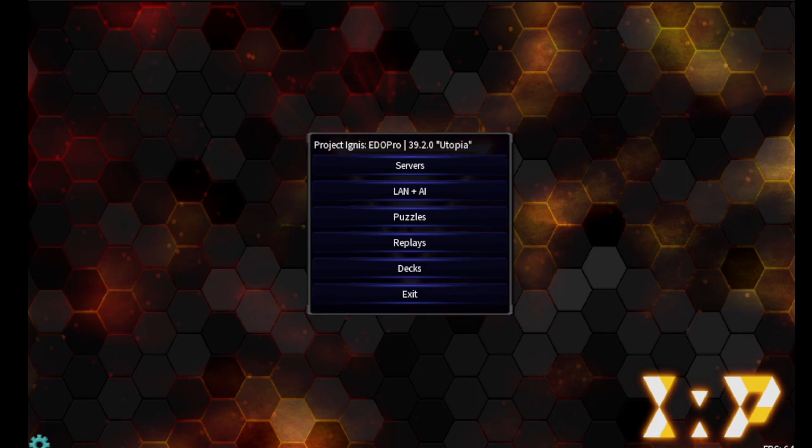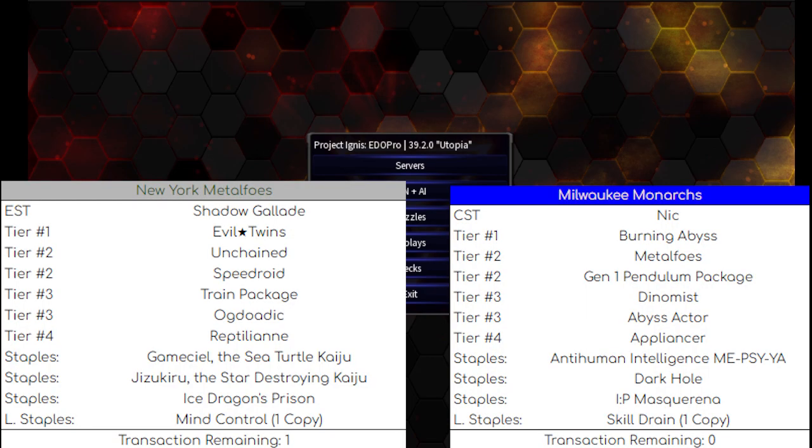If you check out ChewingCB's channel, you can see we are fighting Coach Nick in the Milwaukee Monarchs. It's Pendulum Day - we've got Burning Abyss, a full Metal Foes package, Electromite plus Messiah as a mini Macrocosmos for spells and traps. That was a big issue for us. We have Kaiju, Slumber, IP Masq Arena, and Skill Drain - which is not at three and will not be at three next season. Spoilers.